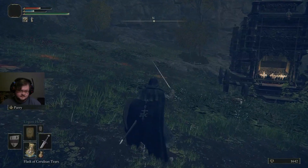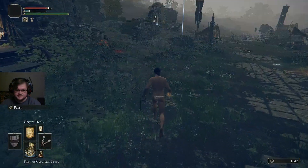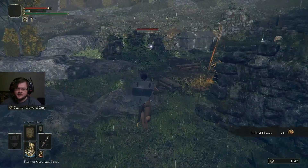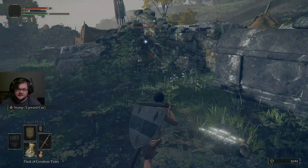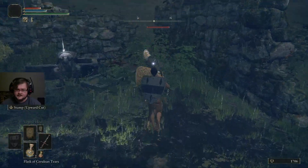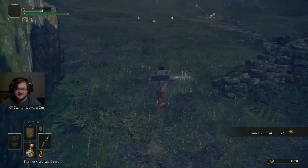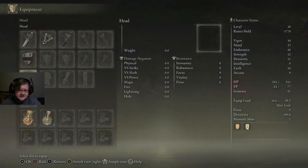Hyper armor is different. With hyper armor, we're going to take off all of our equipment and go get smacked up by somebody. As you can see, we have that hyper armor — where we were able to ignore the stagger that his attack would have caused and still do our attack and kill him, without any gear on. So that is hyper armor.